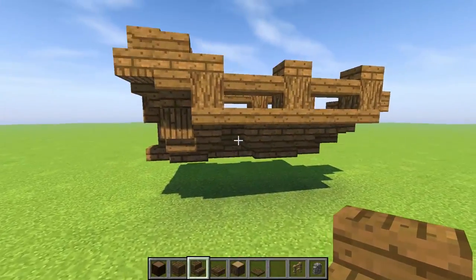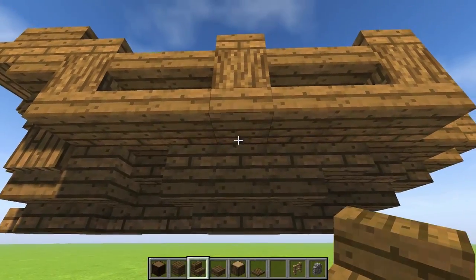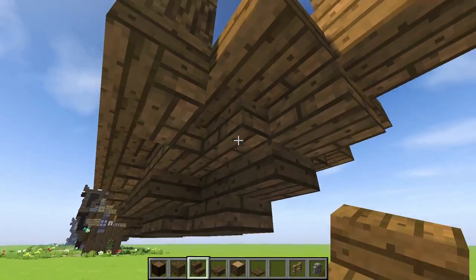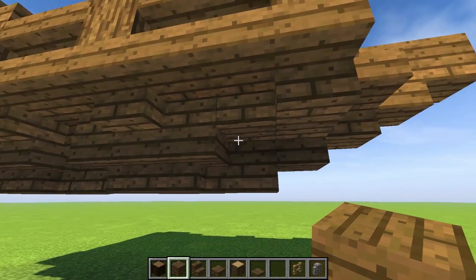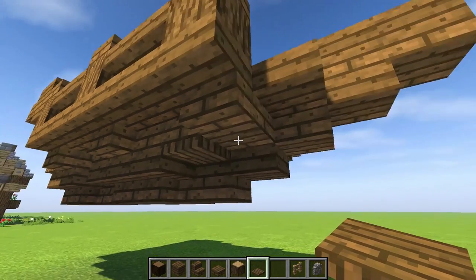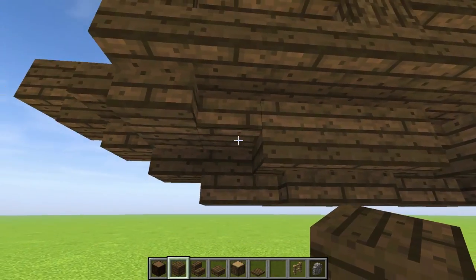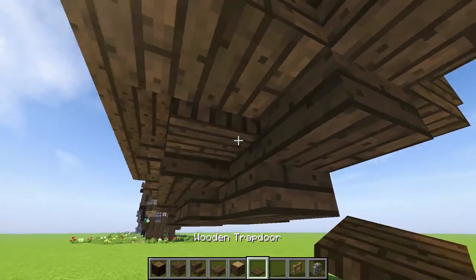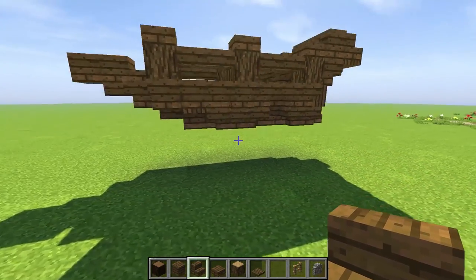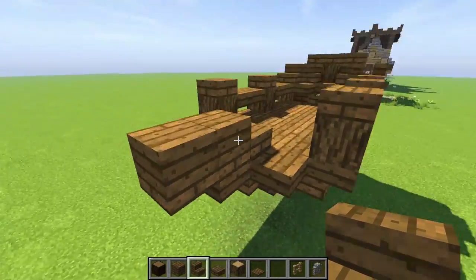So far I like this boat — what do you guys think? I like the curves and what's happening here. We could even do something like that on these sides. Let me drop this down. We could put some trapdoors there — I think that's fine. Then bring this in a full block, drop that trapdoor in, and match that look. Wherever we have that log and that detail — that's pretty cool.